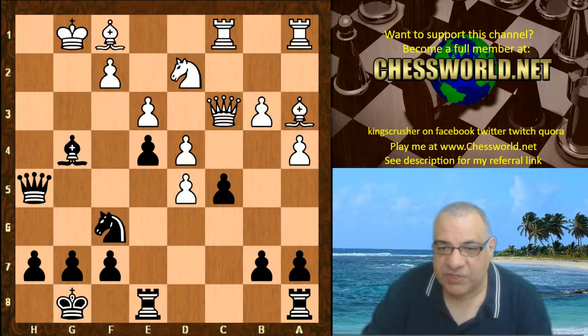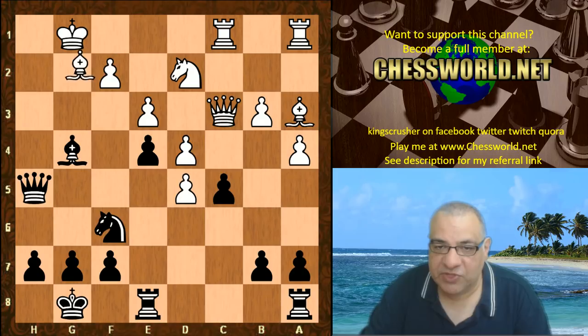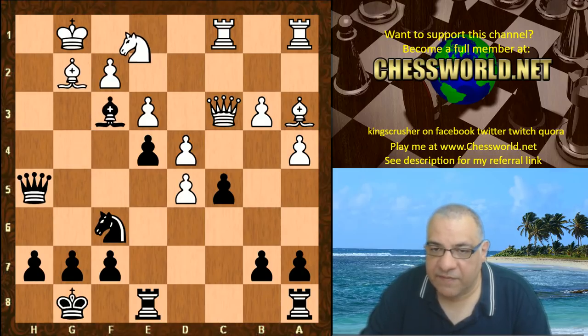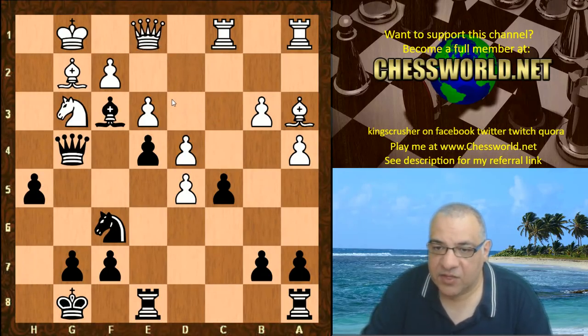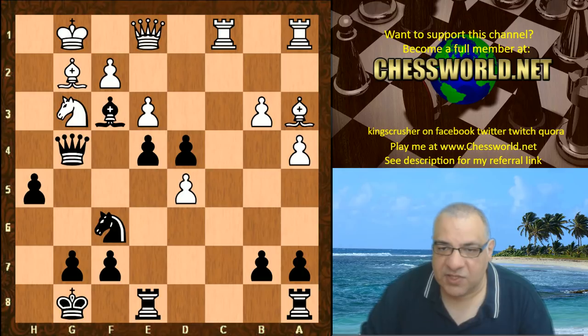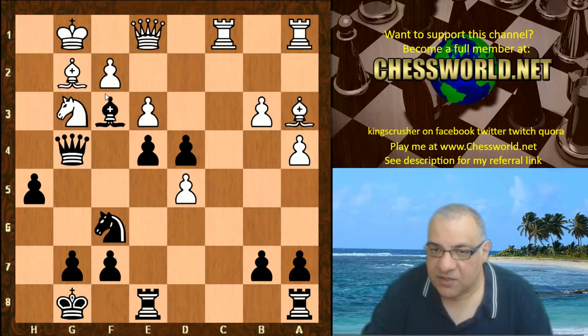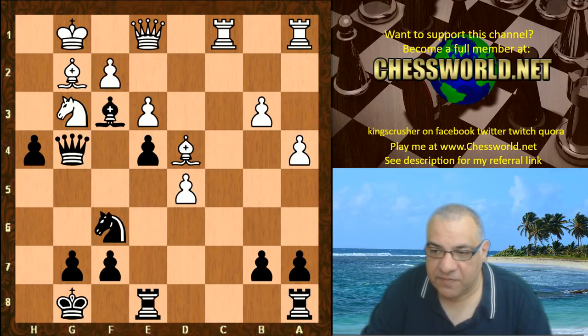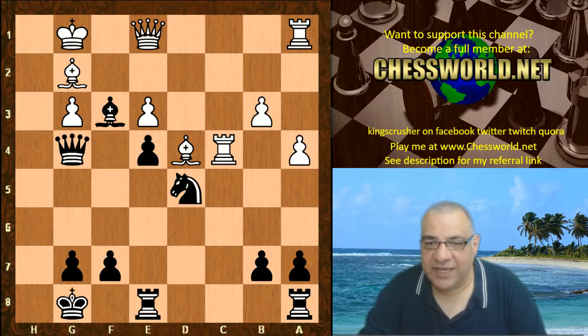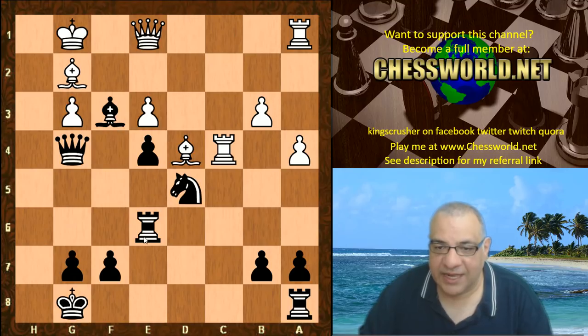After Qh5, Bg2, Bf3, Nf1, Qg4, Ng3, h5 - Black has all the pressure on White's King. Qe4 and now cxd4. It looks as though e3 is coming - if takes, then e3 is looking very nasty. White is in big trouble. Bc5, h4, Bxd4, Bxd4, Nxd5, Rc4, hxg - Black is chewing her way to that King.